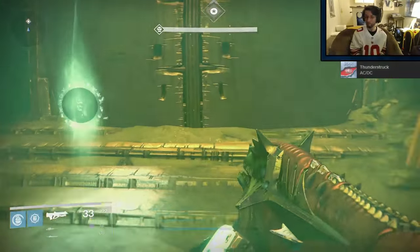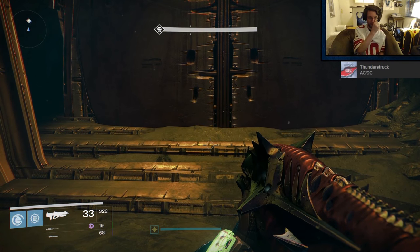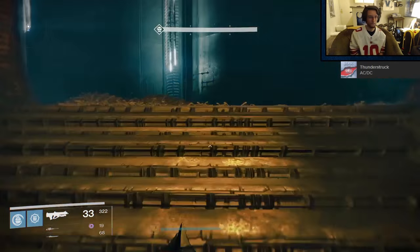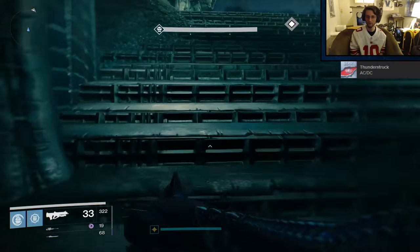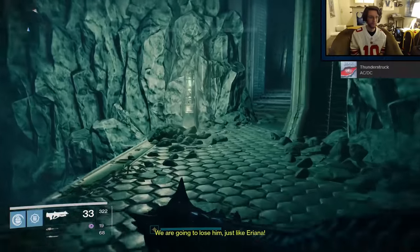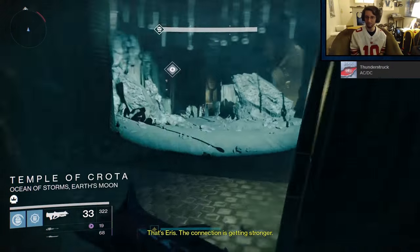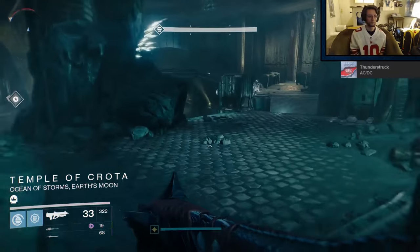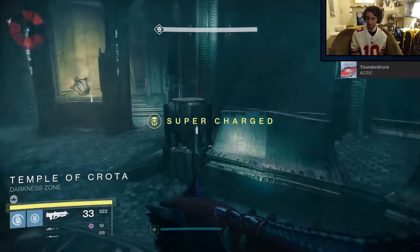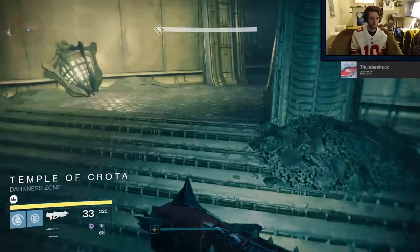As for equipment, any primary weapon that you like will serve you well, but I personally value any weapon with Life Support. Life Support is like having a really crappy Red Death equipped, but it procs a good amount of the time and I guarantee it will save you at least once per run. Survivability is the name of the game here, so anything that's going to help you live is amazing. If you wanted to run with Red Death itself, that would also be a wise decision. Bad Juju is also a good choice, as is Zhalo Supercell, because getting your super back a lot is really going to be helpful here.